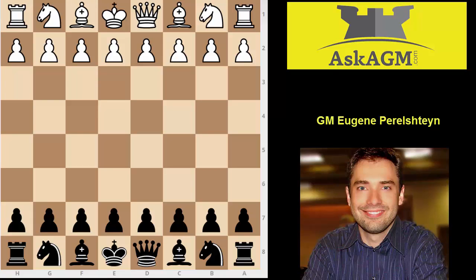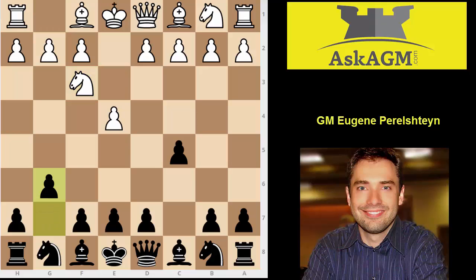Hi Greg, this is Grandmaster Eugene Perlstein for askagm.com and I'll be looking at your game today. So let's start. After the moves e4, c5, knight f3, you play my beloved hyper-accelerated dragon move order, g6.